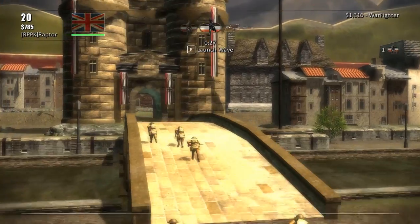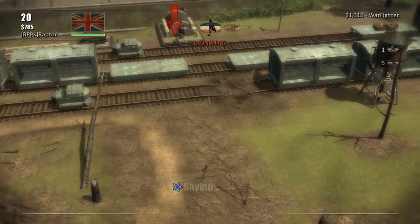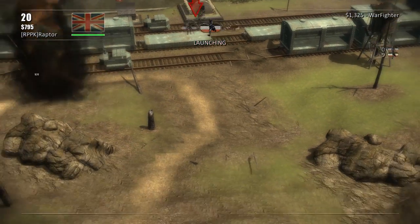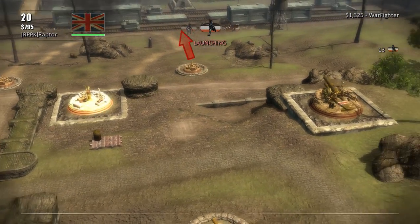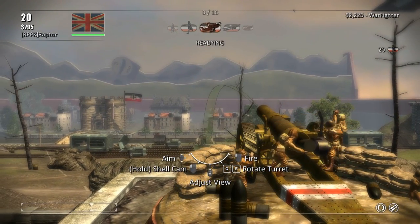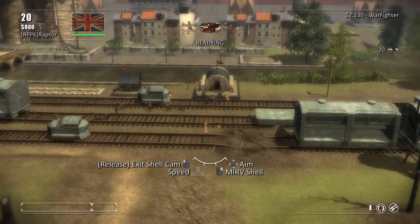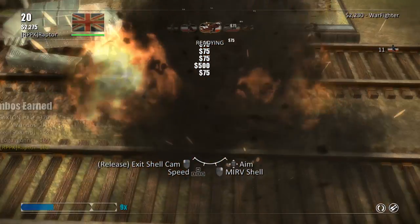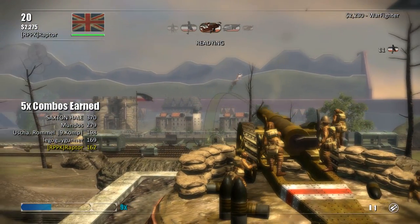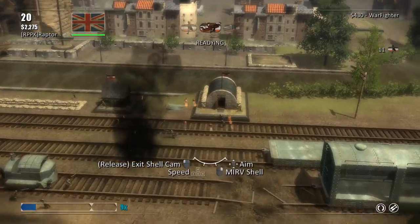It looks like we're crossing over to the German side. Take this, Kaiser! More troops are incoming from the enemy — they're coming from the rail yard on the right side. I'm going to get the big O ready. Oh my God, I'm about to get three billion kills. I leveled the entire train yard!